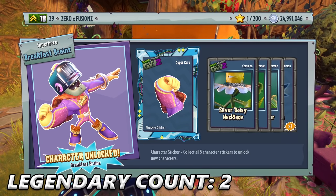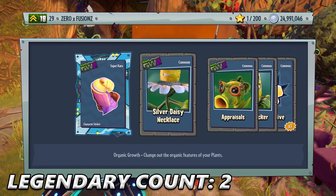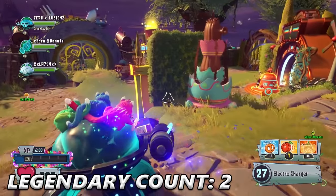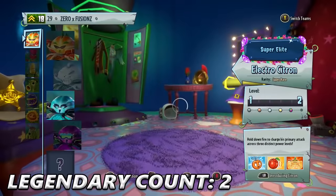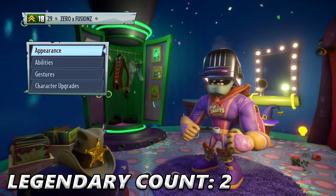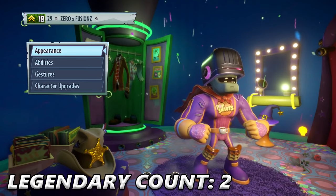And there we go — we have Breakfast Brains! We finally unlocked him, and we're hopefully going to get Toxic Citron as well. We get Silver Daisy Necklace, Appraisals, and an Edible Sticker. Look at him in all his pop-smartiness! He's got a Bacon Cape, a Toaster with Pop Smarts in it, a Coffee Belt, and Waffles as his knee pads. I cannot wait to play as this character.